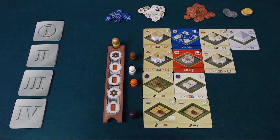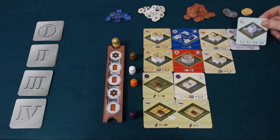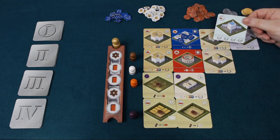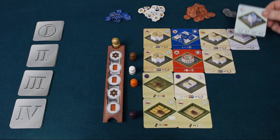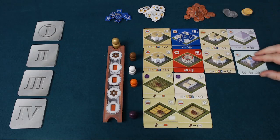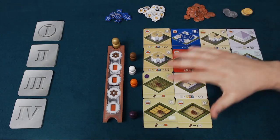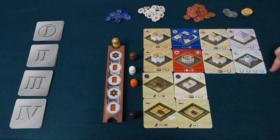The last type of building available is aqueducts. You can only have one aqueduct in each column or each row, and they score for how many you have. They're also the only building that can overbuild onto a different type of building if you choose to do so. If you manage to get four of them — which would be quite difficult — you'll score a massive 40 points.